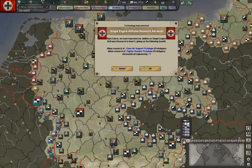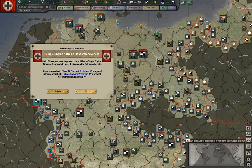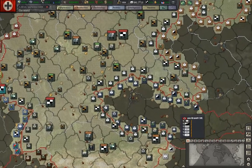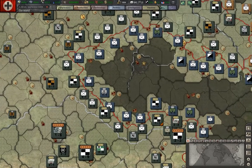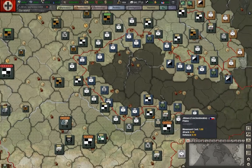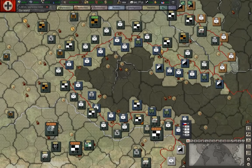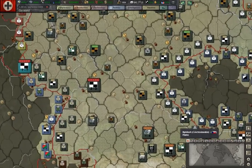Once we get into the combat phase, you can see how I like to fight my battles. Let's just get this out of the way - single engine airframe research. We have Czechoslovakia fully surrounded. There is a possibility when we get this low enough and we decide to move ahead on the Sudeten question, there is a possibility that it can go to war.